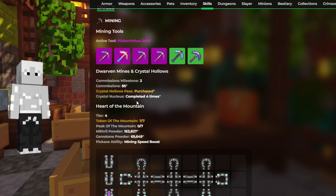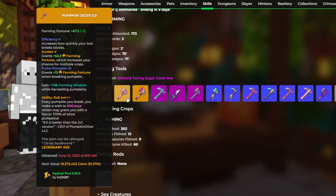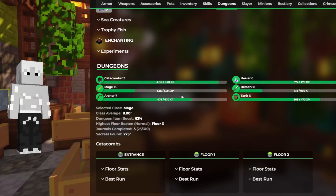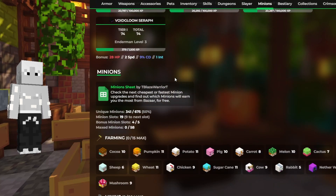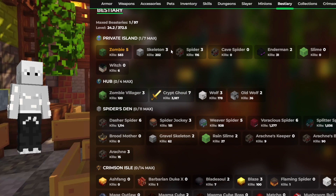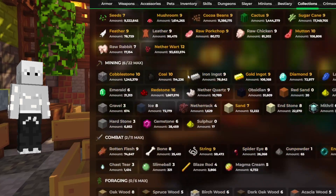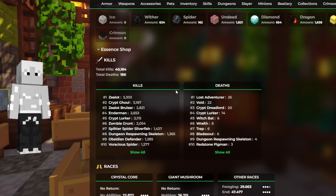Decent aspect of the dragons. Heart of the Mountain is a little bit low — try to get that up to like 5 or 6. Decent farming tools, try to get that up to 14, and then try to use some floor 5s. A decent slayer level. A lot of minions — just good to see. Try to get that clay minion. You have a pretty good account overall. Now let's get on to the next player.